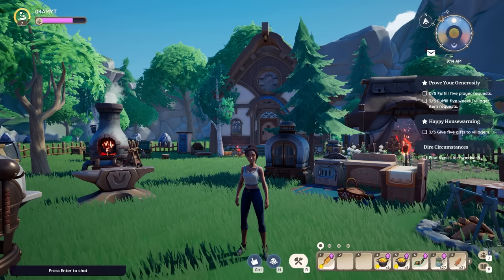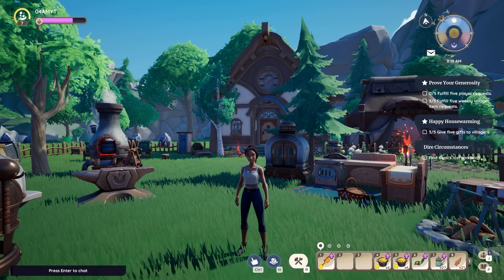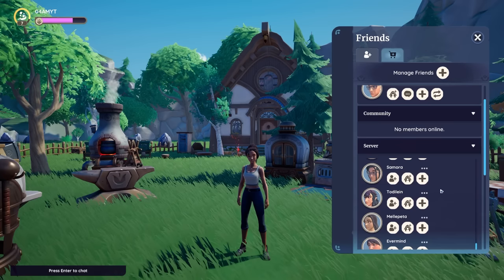Improving relationships with other NPCs or fulfilling their requests — as well as those of players — is also important in Palia, and you can get a lot of renown for it to make everything in the game even more efficient. To do so, open up the social tab, which I have in the bottom right of the screen. Under the request tab, you can see that you can basically request an item.